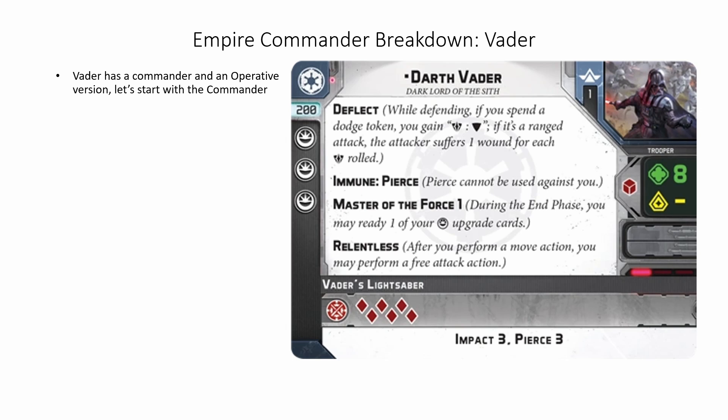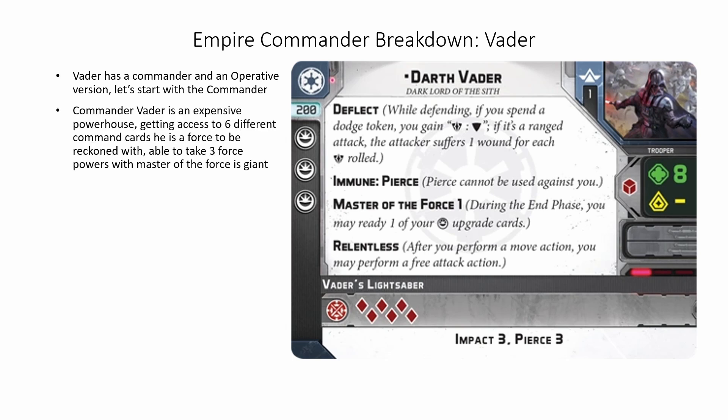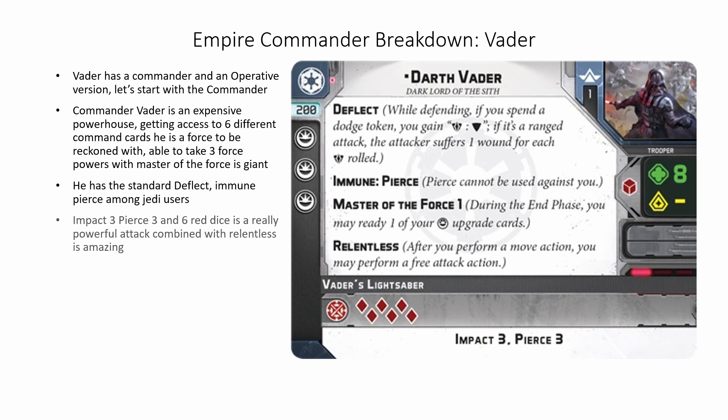Vader has a commander and an operative version, so let's start with Commander Vader. Commander Vader is an expensive powerhouse. Getting access to six different command cards, he is a force to be reckoned with. Able to take three force powers with Master of the Force is giant. He has the standard Deflect and Immune Pierce among Jedi users. Impact 3, Pierce 3, and six red dice is a really powerful attack, and combined with Relentless makes him very good. His biggest weakness is a lack of surges for anything.